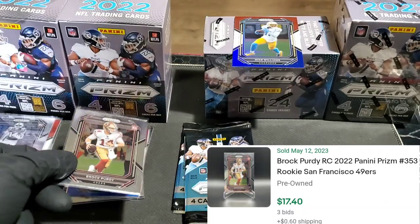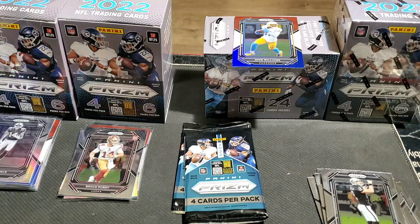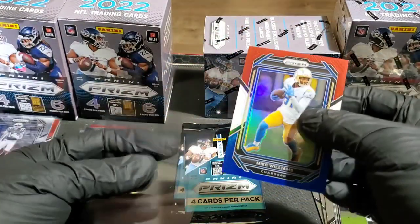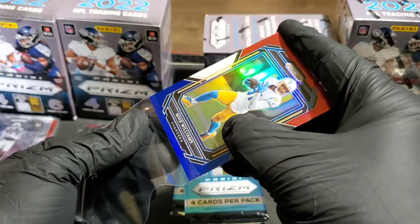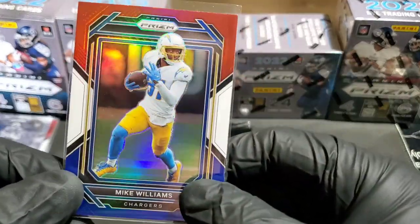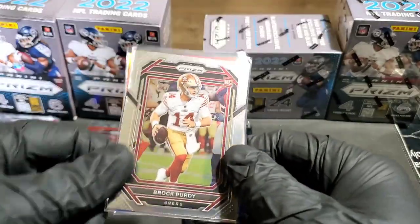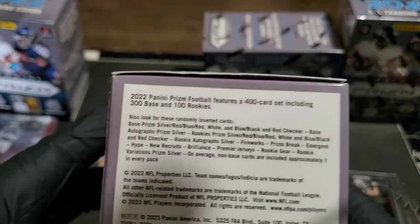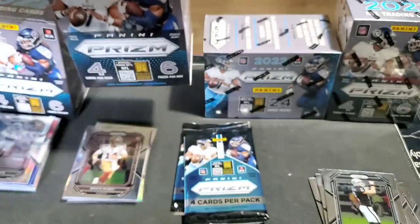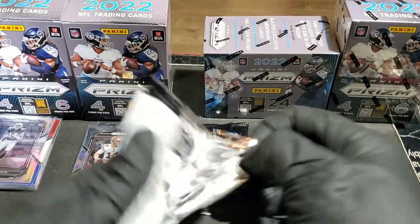Really good. I would love to hit that in one of the variations, but I'm not going to complain. We did hit a Brock Purdy — really hard card to hit. The veteran set is 300 cards, the rookie set is 100 cards, for a total of 400-card base. To hit this Brock Purdy was really, really, really good. Can we get him in a variation?